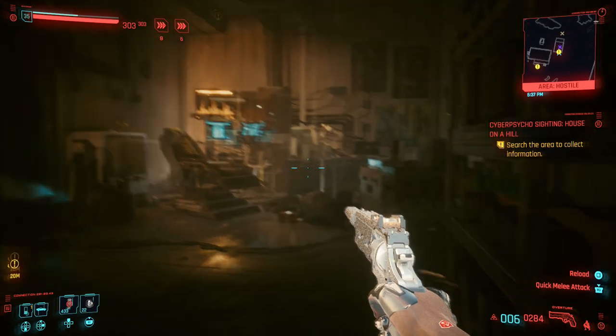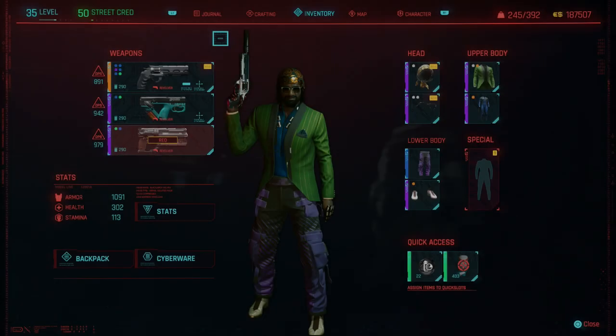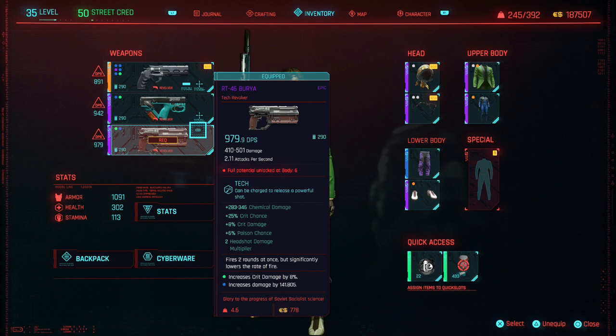Now I'm going to break down this build and tell you everything you need to know, including how to get a lot of this cool stuff. First things first — my character looks ridiculous, they really need to do something about that. A lot of people are going to be wondering about this particular pistol because I one-shot a cyber psycho with it — it's super consistent.